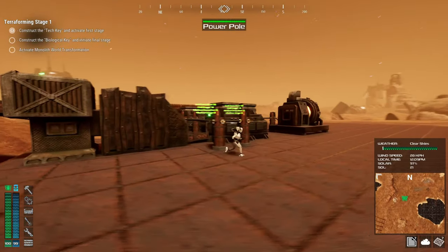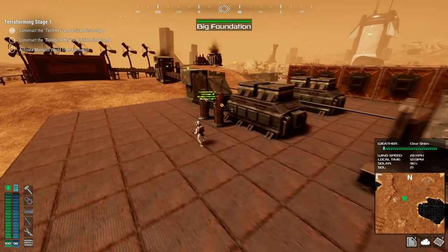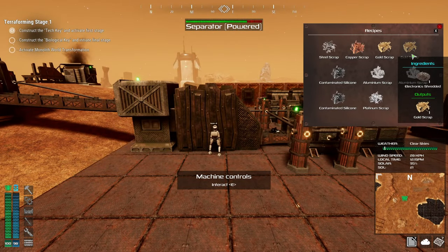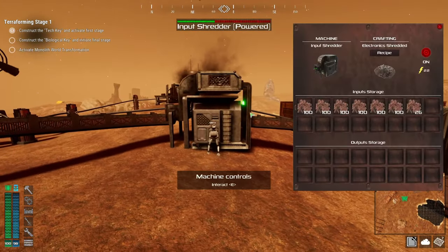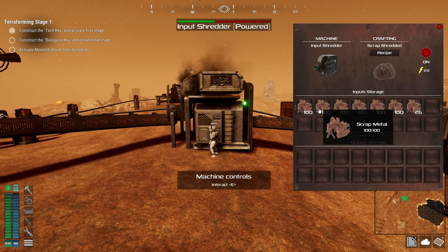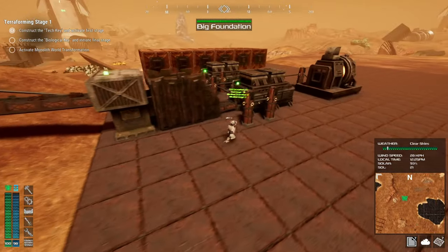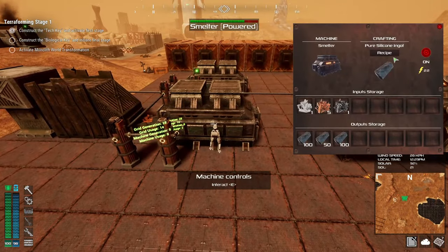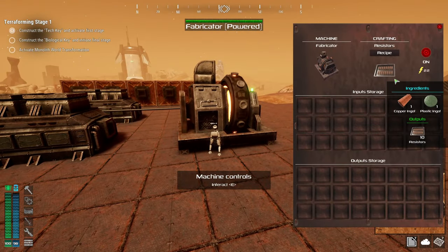We want to produce copper ingots. We can do it. Let's change this guy's recipe over to copper scrap, and this guy to scrap shredded, and this guy to copper ingots. That's one half of our recipe.